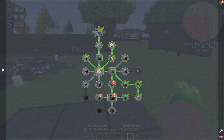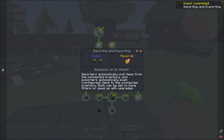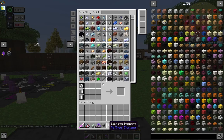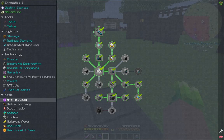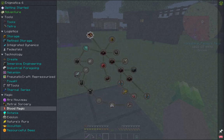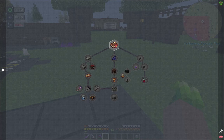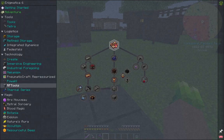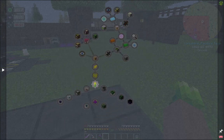Let's have a quick look. We've got Ars Nouveau, Astral Sorcery, Blood Magic, Botania, and Idylline — Idylline's new. I've been wanting to take a look at it but we do need sacrifices for it, and we've got plenty of things in our mob spawning setups so I could easily get sacrifices with our soul gems. Nature's Aura I'll tie in with Botania I think.